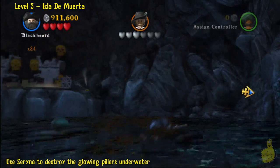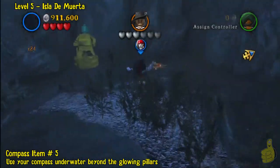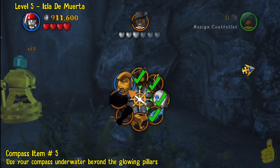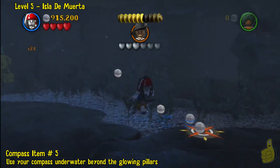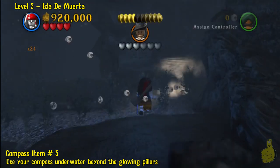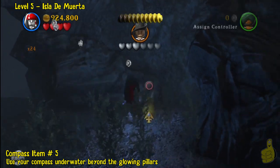Once you get in here, switch to Cursed Jack. You need the compass and you need to be underwater. We'll go ahead and cue that up and follow it on over to the fifth compass item, which happens to be in the corner over here. Five of eight — we're almost there, people!